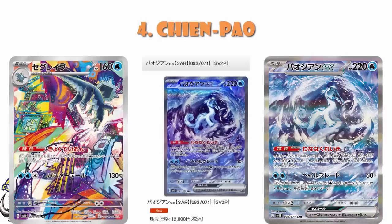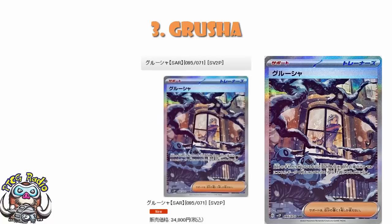Now we see a big jump — from 13,000 yen with Chen Pao to 35,000 yen with the special artwork rare of Grusha, which is about $260. The card is kind of cool and could see a bunch of play, but what's more important is that we've got a special illustration rare, and this is a stunning piece of artwork. I personally think this is a better artwork than Iono. The pull rates are low, people absolutely love them, and that tells you what you need to know.